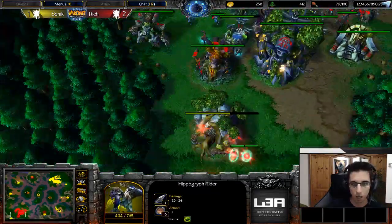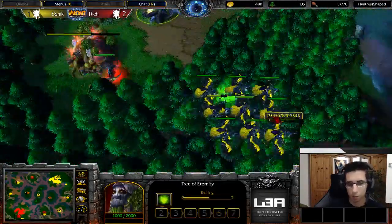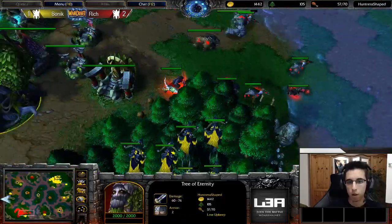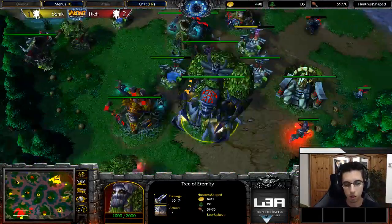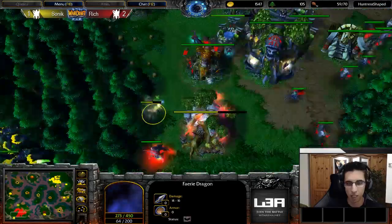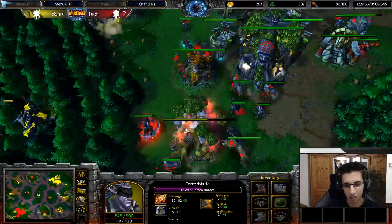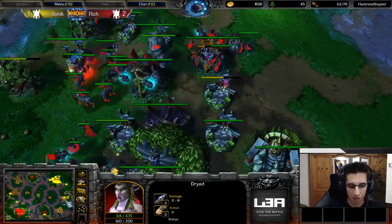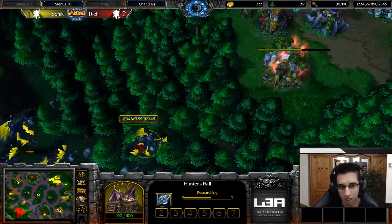The gold mine is almost running out, so Rich will be able to move his Tree of Eternity, but then there's more — there are two spots where Sonic can pressure him with the Hippogryphs: the Tree of Eternity moving to the next expansion spot, and also the main base. A Fairy Dragon against Talons — that's nice, but it can also easily get picked off. The Demon Hunter is diving in but buys a field with Animal... Fairy Dragons are nice against those Talons of course.